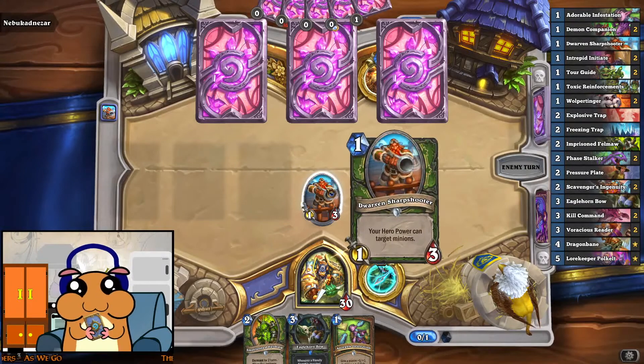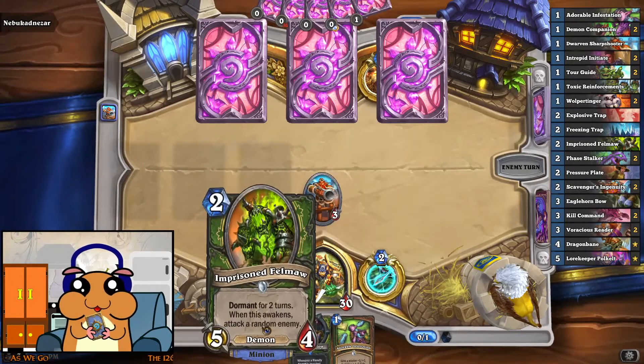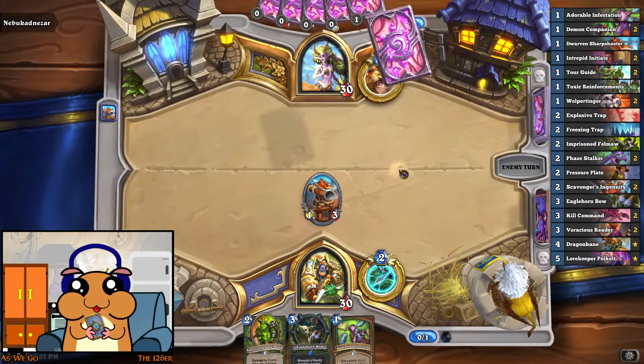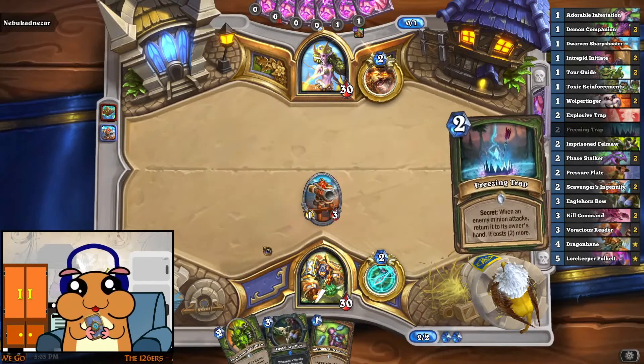Now, what's better? Buffing this and playing a 1-1, or playing this? I think playing this is better, because the Druid is super slow and the quicker we get a 5-attack minion, the better for us.